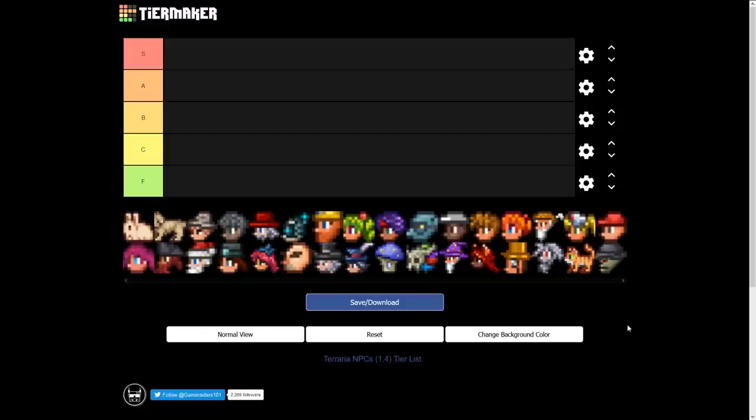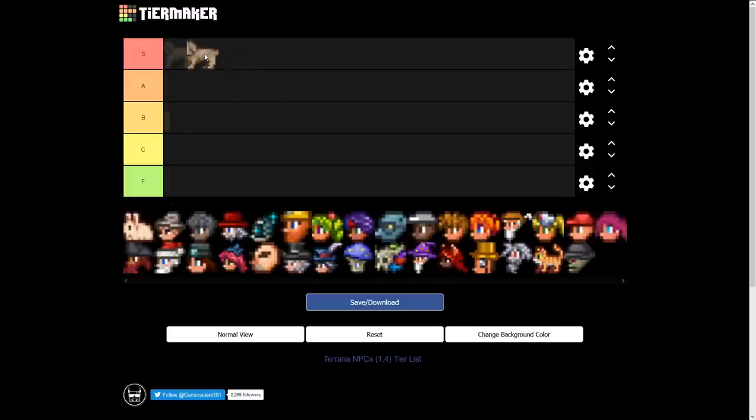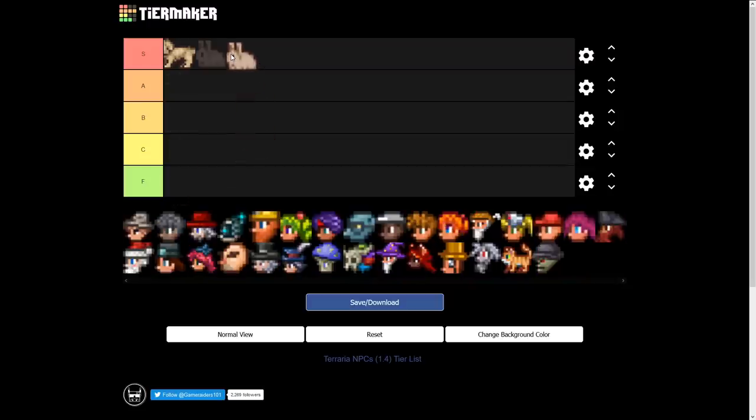In 1.4, five NPCs were added and three of them are animals. It would be rude not to include them, so automatically: the dog NPC — S tier. Bunny NPC — S tier. And of course the cat — S tier. All animals, all adorable. I love that they added this feature.